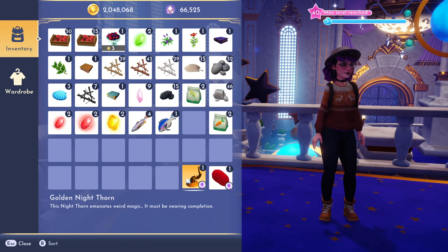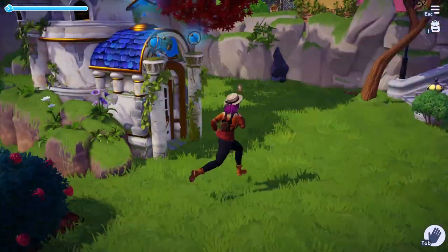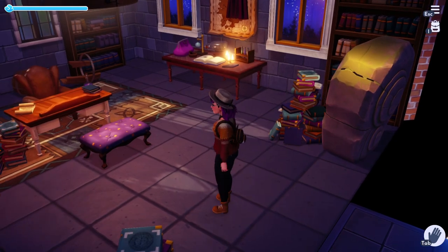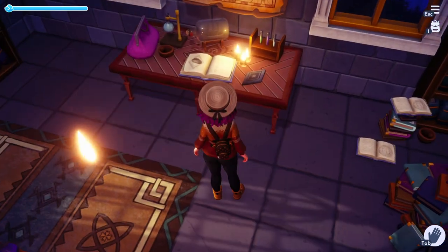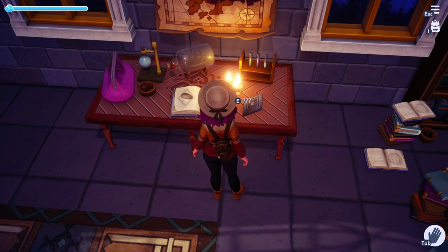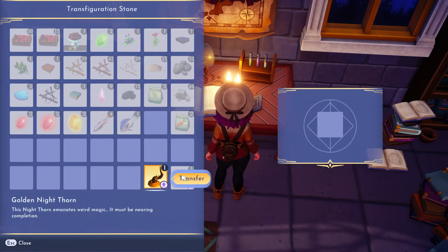This nightthorn emanates weird magic — it must be nearing completion. The fourth and final stone is actually the one we originally saw back in Merlin's house. So wherever you have Merlin's house on the map, head back there now. We love a quirky little quest like this that starts and finishes at the same place. Head back there, put your nightthorn onto the stone, and it's going to pop out a nice little gold gleaming potion.